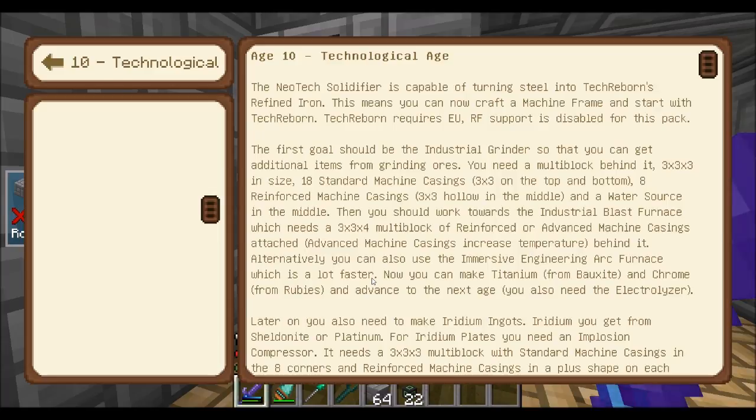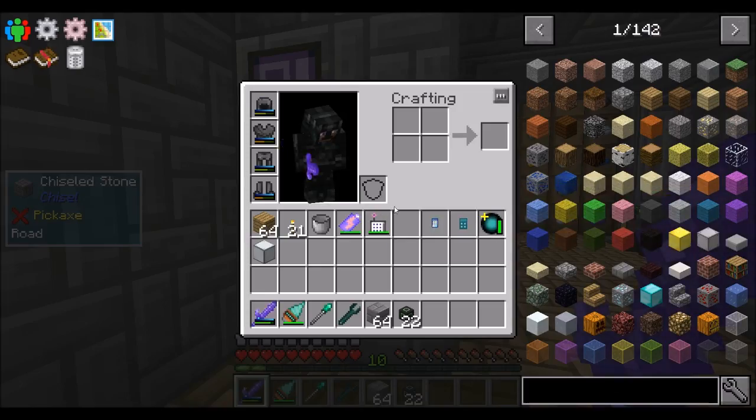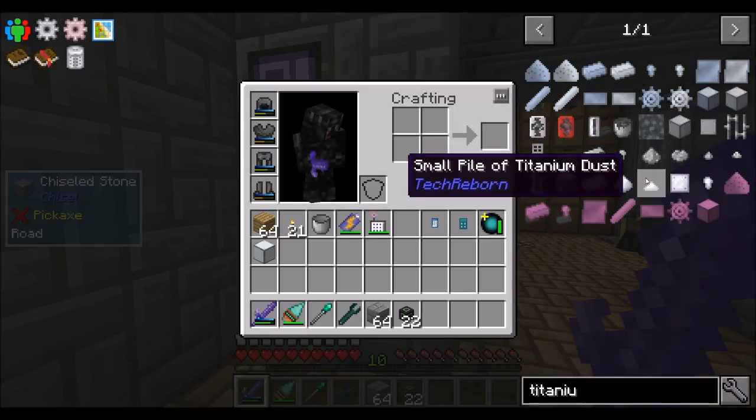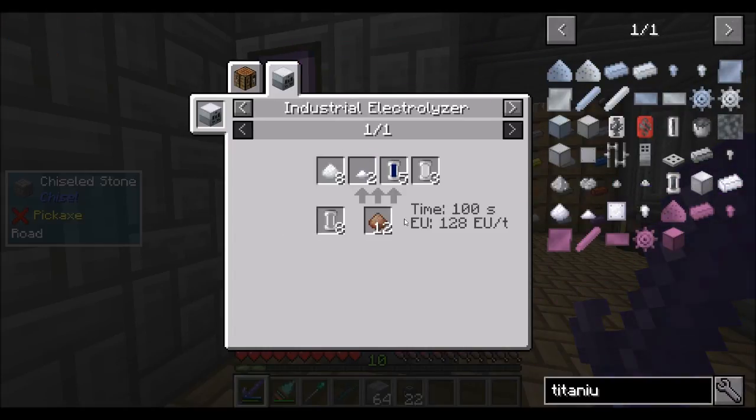We already did that. Now we can make titanium and bauxite and advance the next stage. You'll also need an electrolyzer — and I don't know why that's in parentheses at the end, because that is absolutely the first step to everything in this paragraph. You need an electrolyzer to get certain things. For example, it's telling me how I can make titanium — the only way to make titanium that I've found is with an industrial electrolyzer and bauxite dust. So why is that in parentheses at the end of that paragraph? It's a pretty important feature.